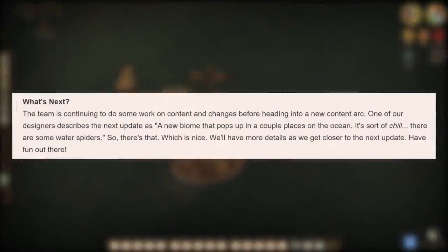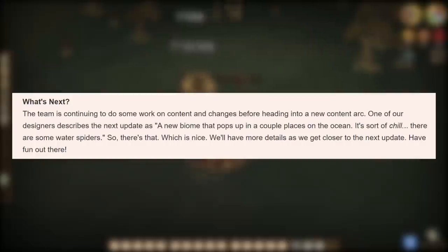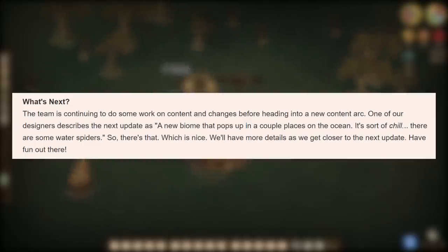Folks, if you can believe it, we haven't had ourselves an official Ocean Update since July 16th, 2020, but that will soon change here in July of 2021, as Don't Starve Together's next drop of content will actually see us set sail once more, and it sounds like we'll be doing so towards some new cool lands to boot.